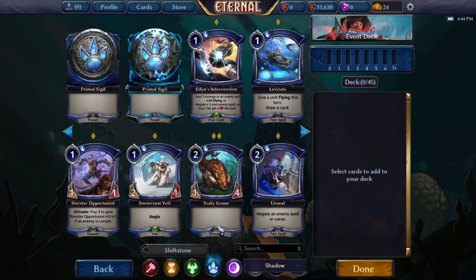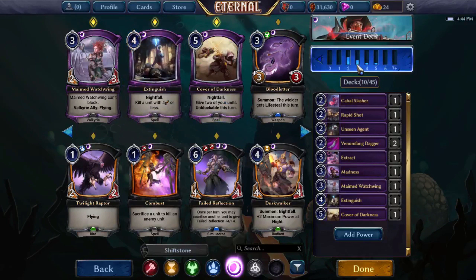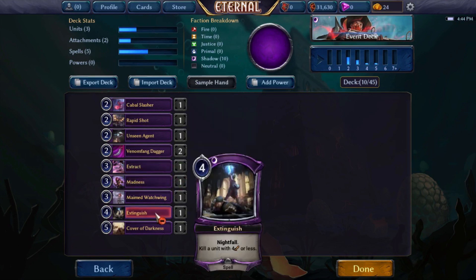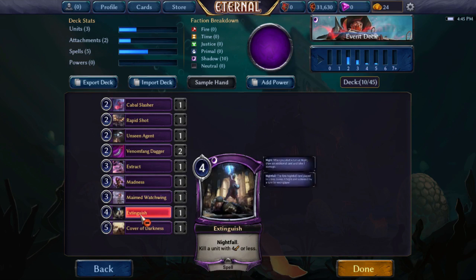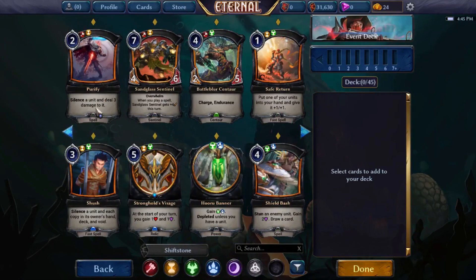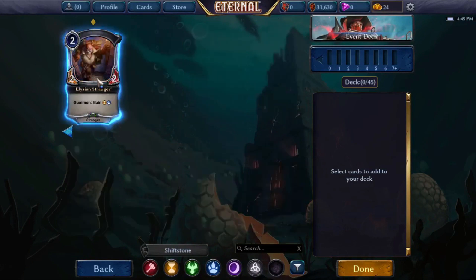Our primal works better with time since we have a few dinosaurs, so if we go that route we might try Elysian with a splash. As for shadow — we don't have many shadow cards at all, but the power level is fairly high: Rapid Shot, Extract, and Extinguish. We just don't have the depth there, so we may have to end up splashing Extinguish. We only have a Huru Banner and a Crest of Impulse, so our ability to splash is heavily mitigated.